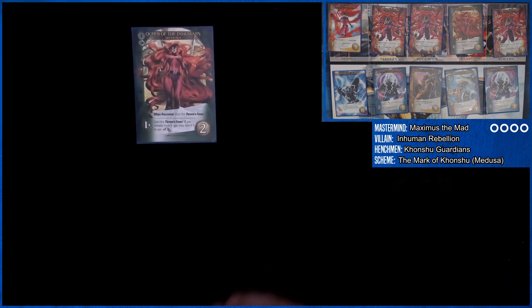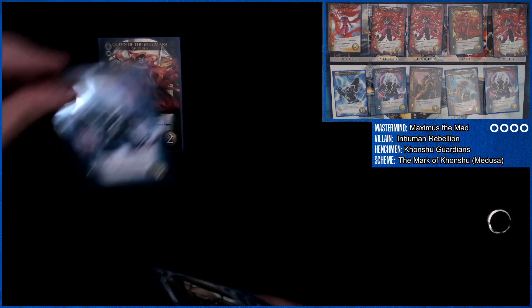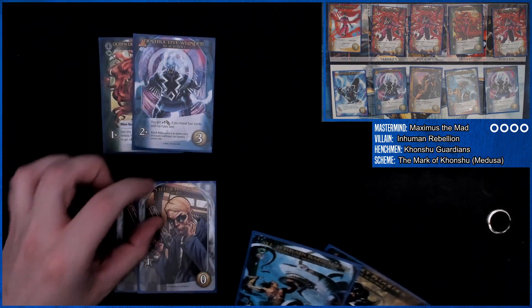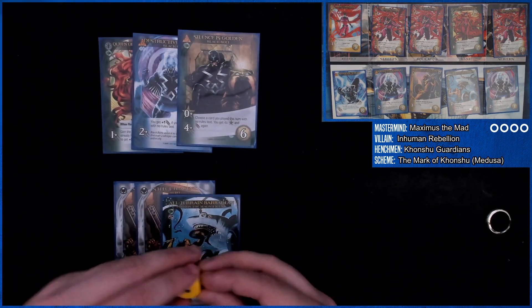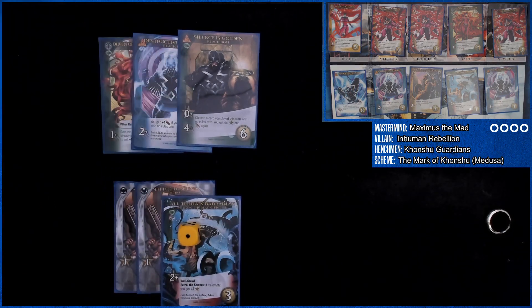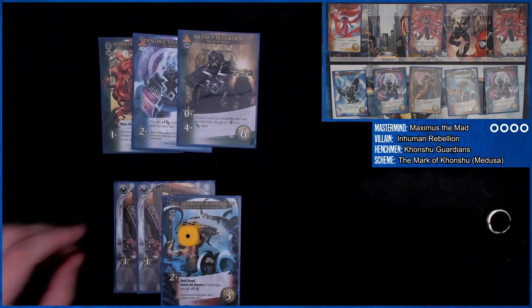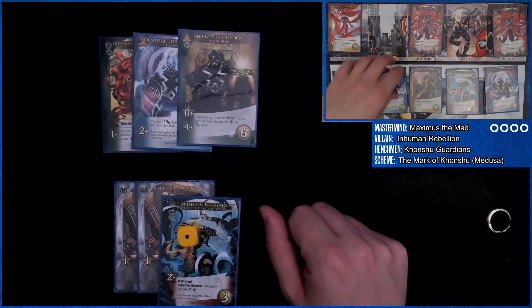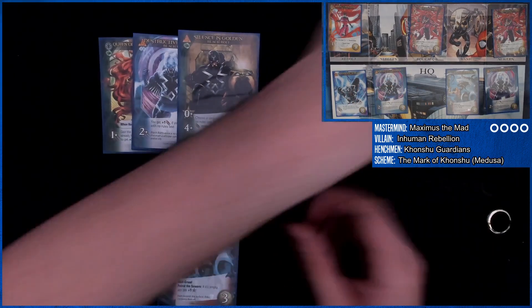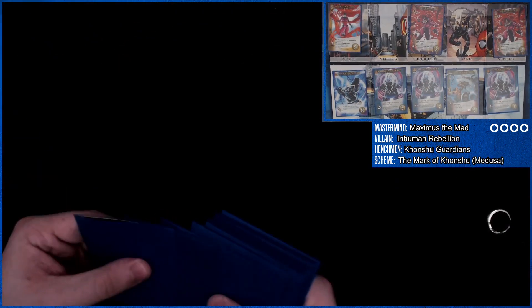We're going to gain the throne's favor stealing it from Maximus — that's kind of sweet. Three attack, two-times, four-times. We can double up this one for one more buy. So we're at three, four, five, and we have seven attack. We can defeat these two and gain them. Kind of falling apart here. We need to get eleven attack — we need to get forty-four attack in a limited number of turns.